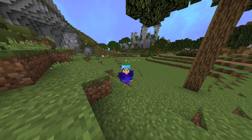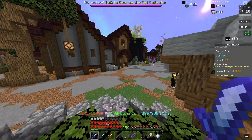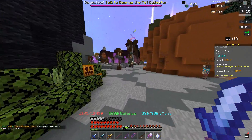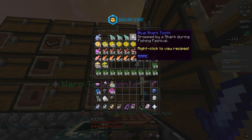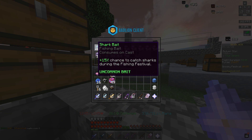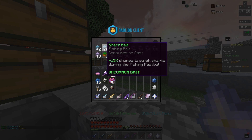As you can probably tell from the armor and what I'm holding, we're going to be doing the new shark fishing event. This is not my first shark fishing event — from the first one I got about two and a half stacks of shark fins, two blue shark teeth, and one tiger shark tooth. I also have some shark bait already crafted, so we're good on that for this event.